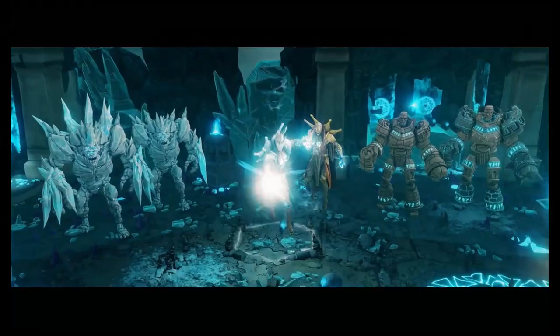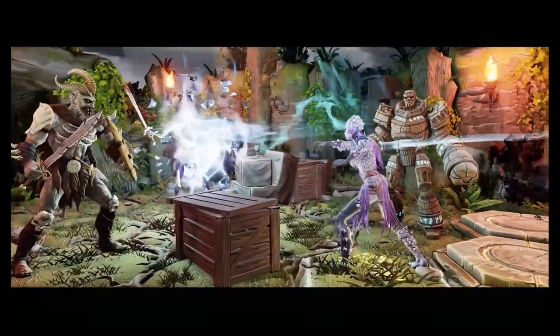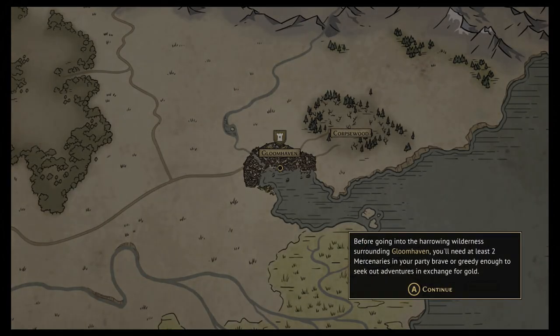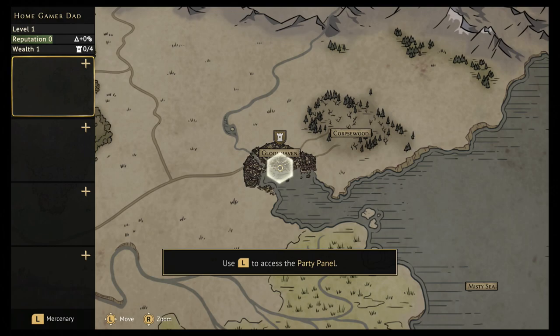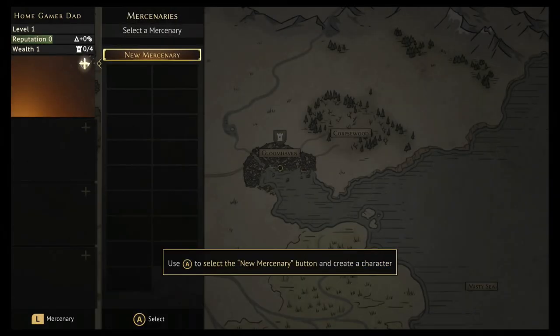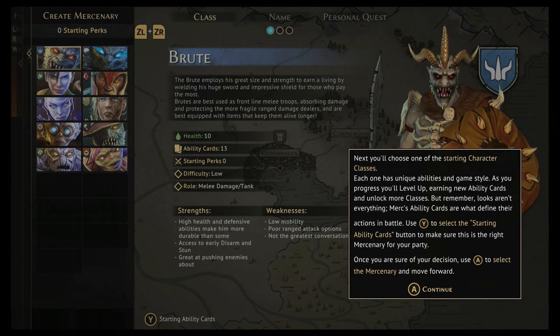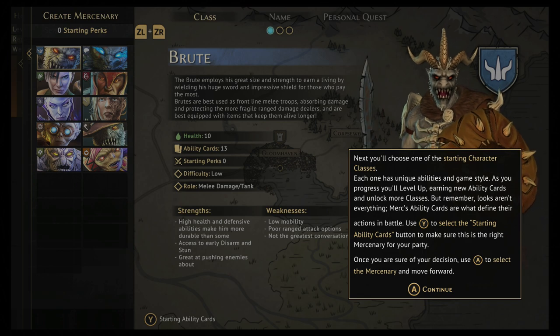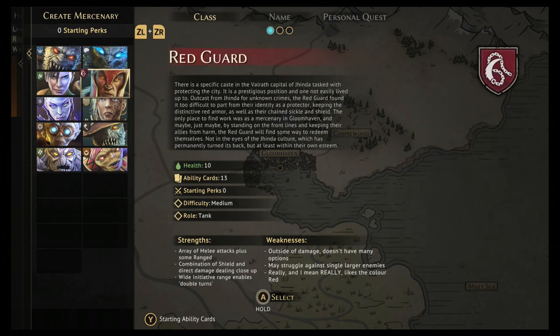You didn't find yourself as a mercenary without knowing how to crack a few skulls, did you? Before going to the howling wilderness surrounding Gloomhaven, you need at least two mercenaries, so we're going to go ahead and add those now. We have all of the base characters from the main Gloomhaven box: the Brute, the Mind Thief, the Scoundrel, the Spellweaver, and the Tinkerer.